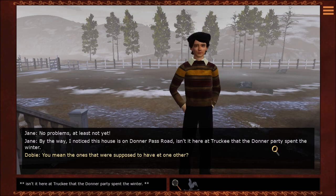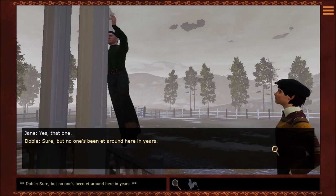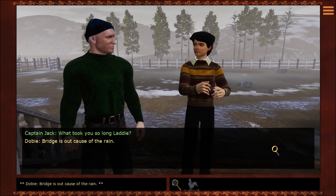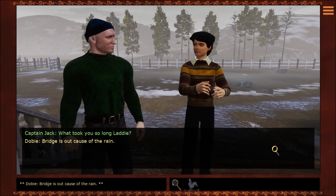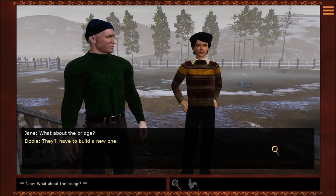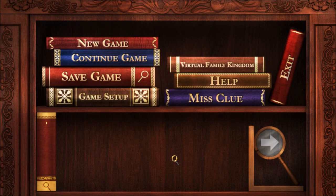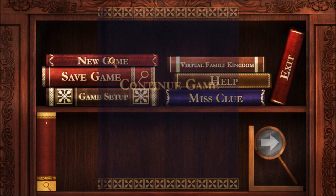By the way, I noticed this house is on Donner Pass Road. Isn't it here at Trekkie that the Donner party spent the winter? You mean the ones who are supposed to have eaten one another? Yes, that one. But no one's been around here in years. What took you so long, Lottie? The bridge is out because of the rain. How did you get here — is there another road? No, just the one road. The bridge is gone, probably turned to sticks somewhere downstream. But you're here. Sure, and with your order. They'll have to build a new one. Just drove off into the water, floated downstream a bit.